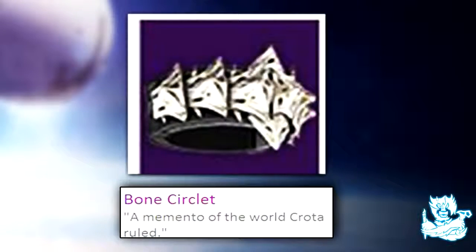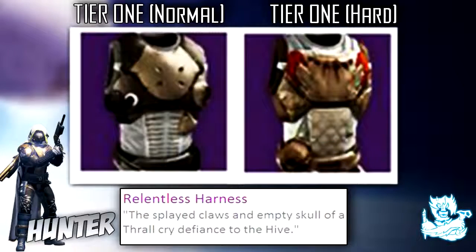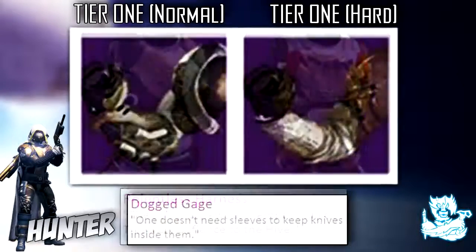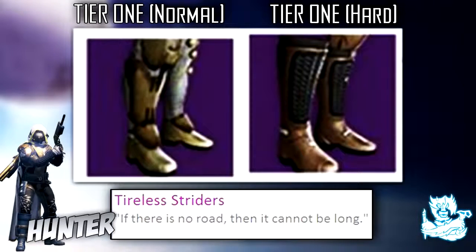Moving on to the Hunter — the helmets just look insane. The tier 2 hard mode one reminds me of a Predator helmet, it just looks beast, and it's called the Unyielding Cask. The chest armor for the Hunter is called the Relentless Harness, the gauntlets are called Cool Dog Gauge, and the leg armor is called Tireless Striders.